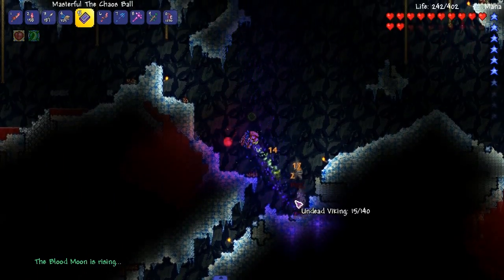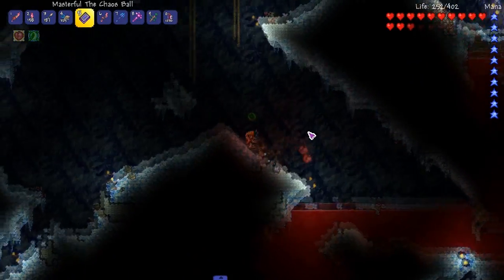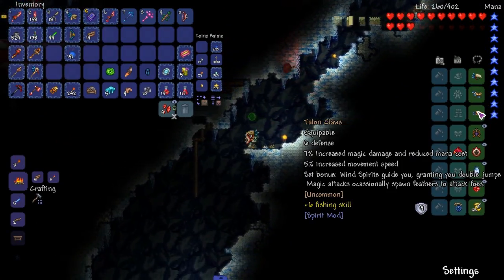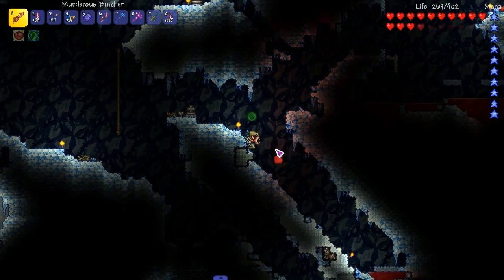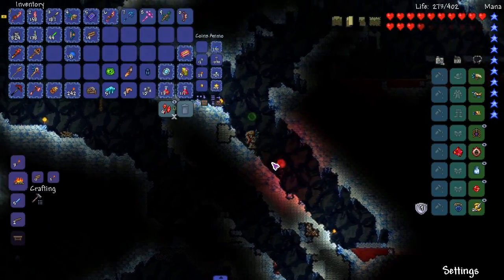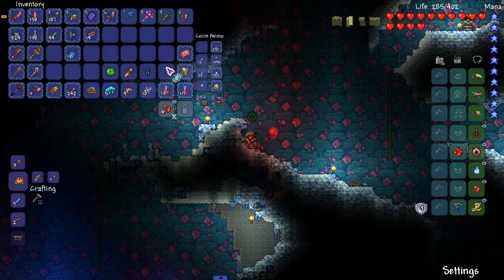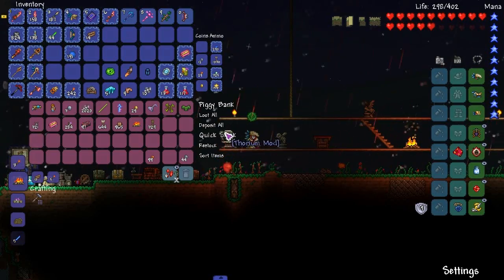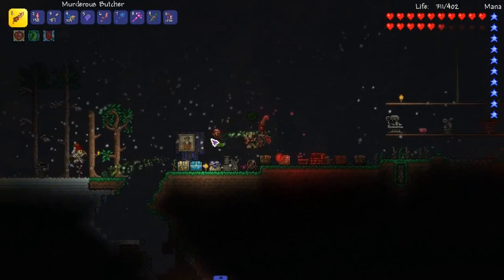I can probably get some really strong weapons — that's probably what we're gonna have to do: get really strong weapons for the Wall of Flesh and then beat it with that. Let's look at the armor. There's not too many good armors late pre-hard mode in Spirit mod. Maybe — let me check, unless they buffed something, which I have no clue about. Where's my arm and my chest? This is gonna be fun doing this.